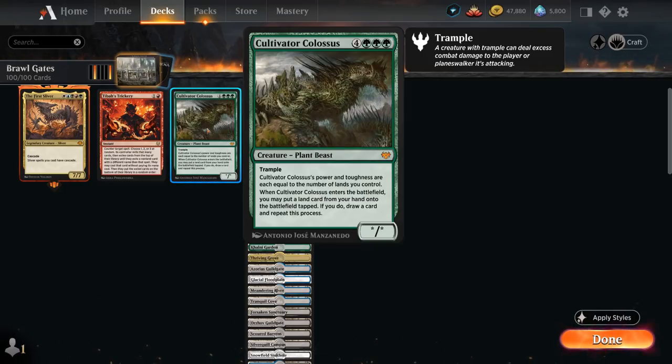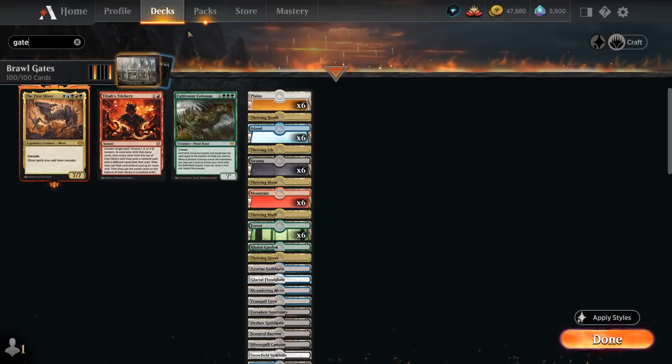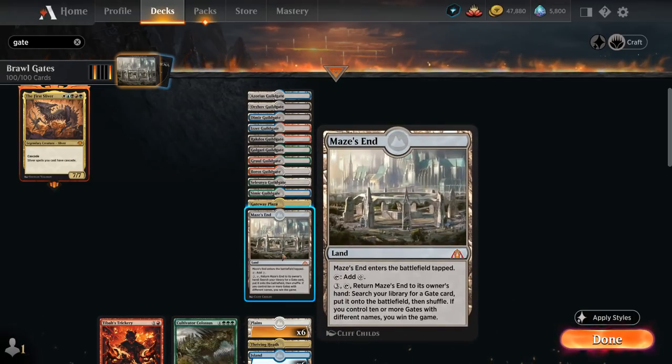Since the rest of our deck is all lands, we can repeat this process as many times as we want, putting a ton of lands into play and ending up with a 90-plus powered Cultivator Colossus that can end the game the following turn. But if the opponent has an answer to Colossus, there's a backup plan: Maze's End. It's a land that enters tapped and only makes colorless mana, but we can pay three, tap it, return it to hand, and search for a gate to put onto the battlefield.